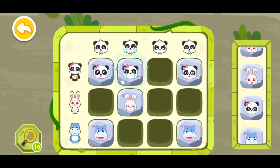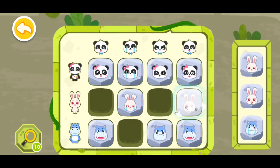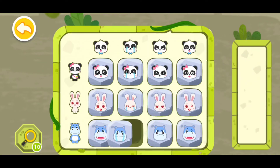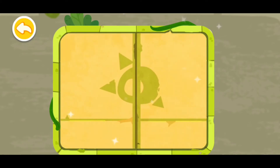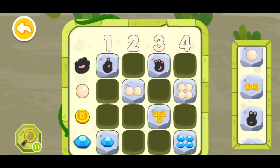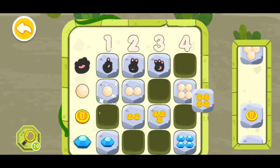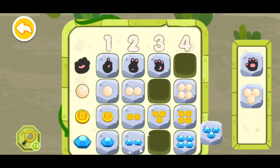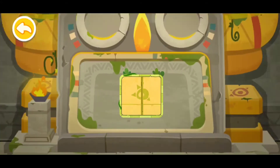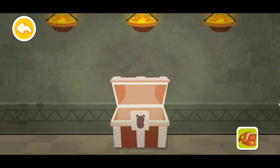This one can go right here, this one can go right here, this one can go right here, this one can go right there, this one can go here, and this one will go right here. Now let's magnify it — this one can go right here, this one can go here, this one can go right here, this one can go here, this one can go here, this one can go there, this one can go here. Now let's open the treasure — I'm getting a star trails instrument!